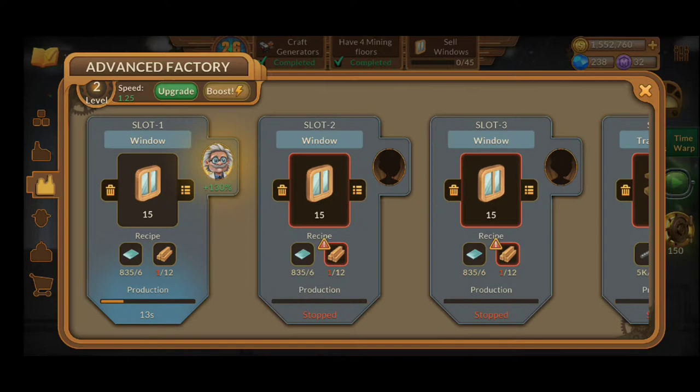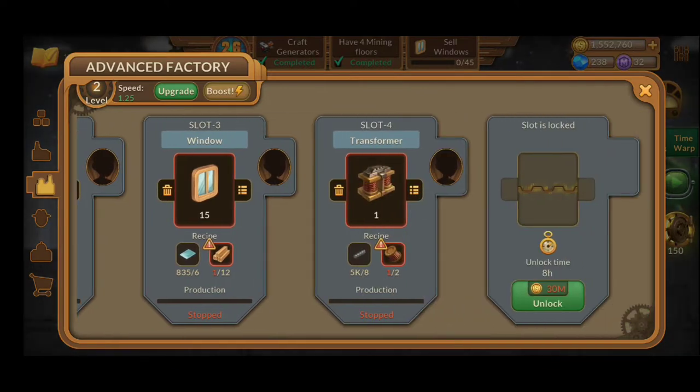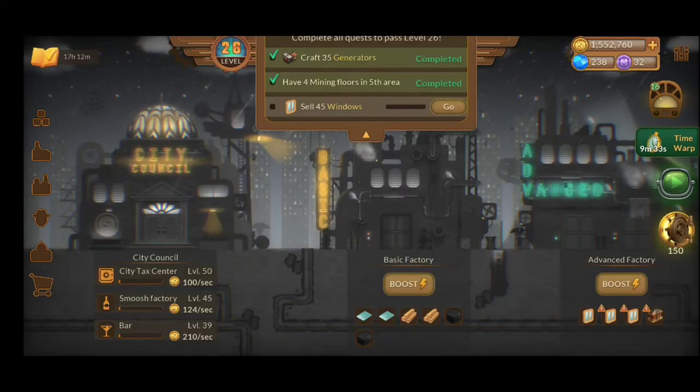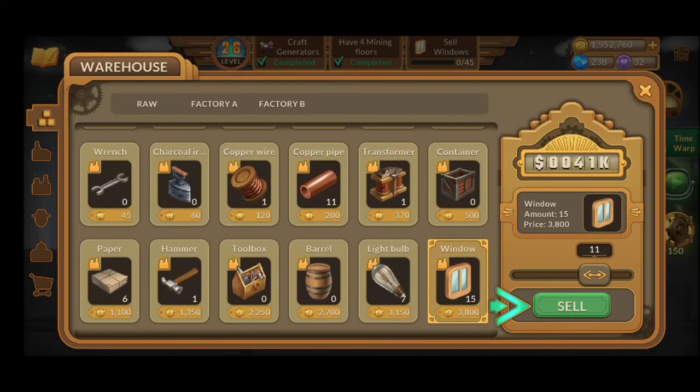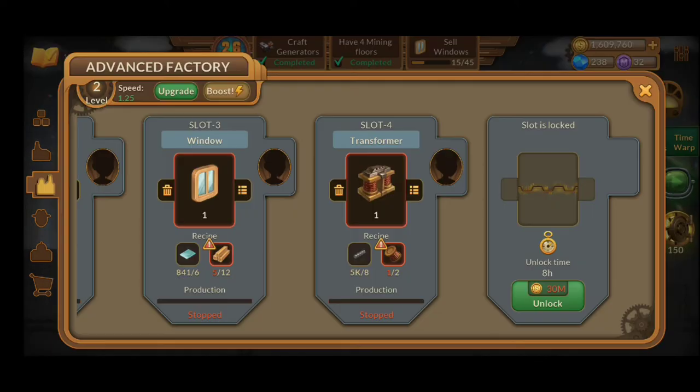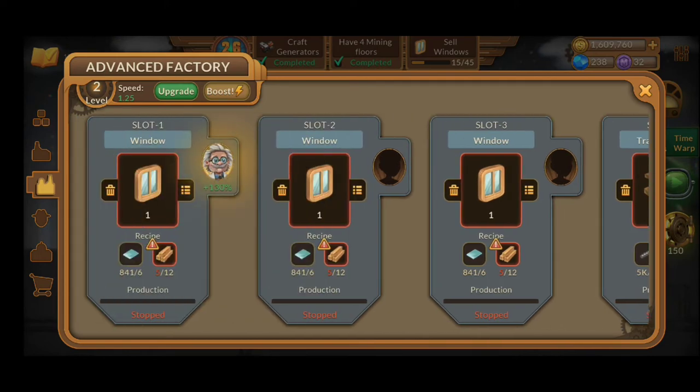Every time you upgrade, the next one will be more expensive, and so on. Right now, in order for me to go for level 27, I need to sell 45 windows. I only have 15, so I'm going to sell them and see why I cannot sell more.